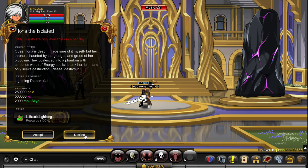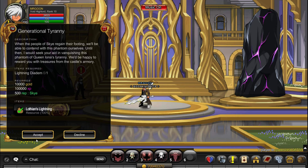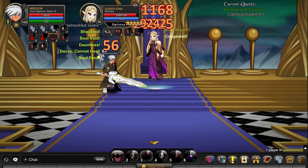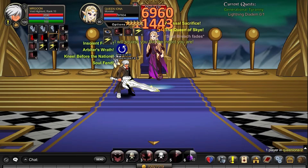First of all you need 10 Lothian's Lightning. If you're a free player you can do this daily, and if you're a member you can do it repeatable from this quest, or you could also spend 2000 adventure coins and do it repeatable from this one. You need to go into the AC shop at the Queen Iona map and buy the companion pet that's within there.